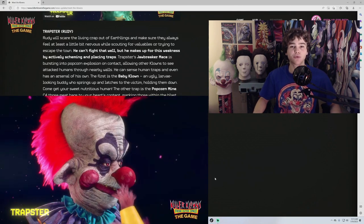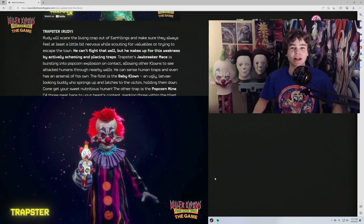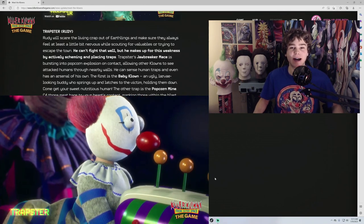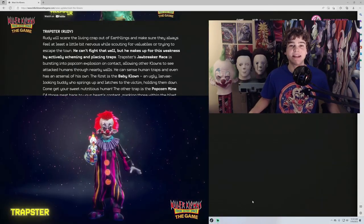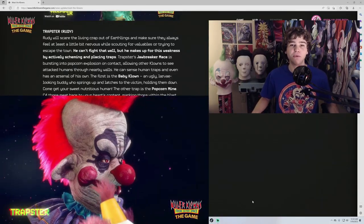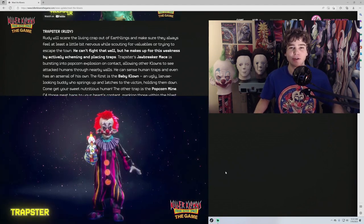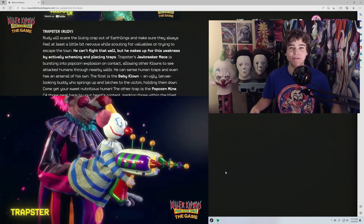Next is Rudy. Rudy's jawbreaker mace allows the other clowns to see attacked humans through nearby walls. Rudy can sense human traps and has traps of his own. The first is called baby clown — an ugly larva-looking buddy who springs up and latches to the victim.